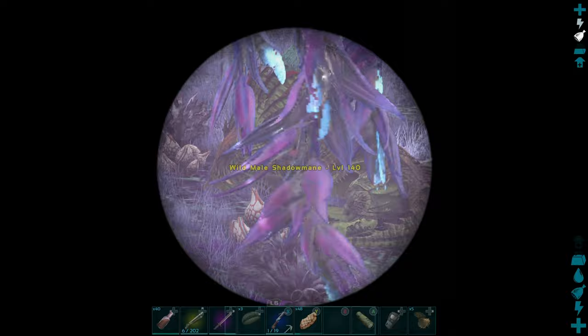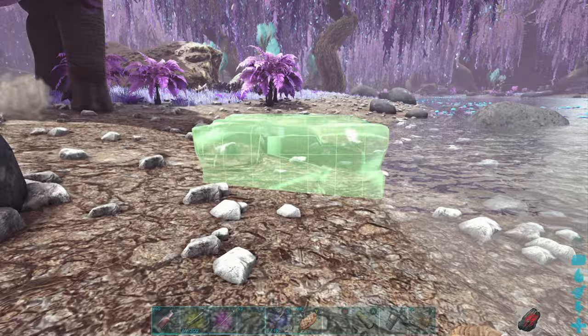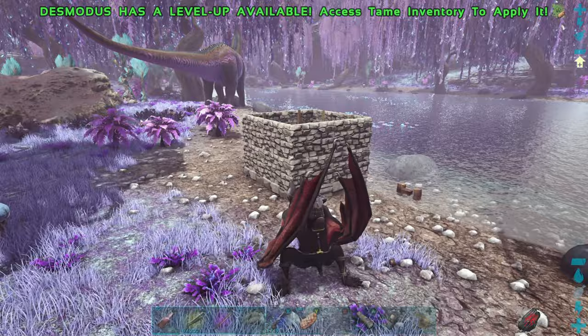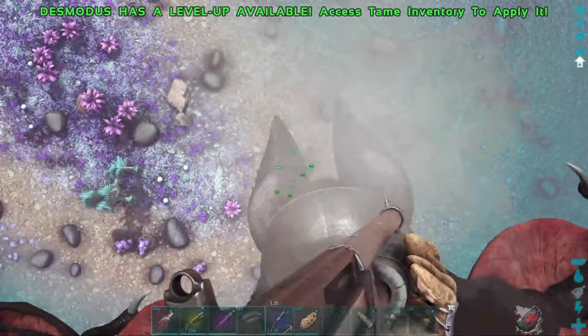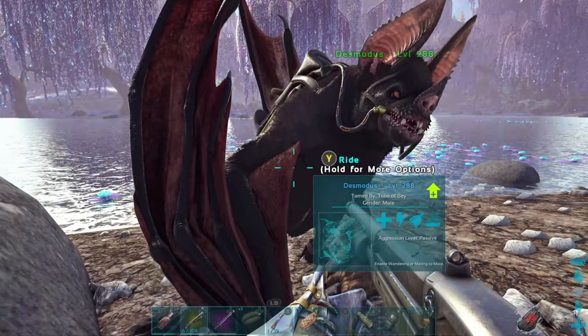Once you have located the shadow mane you want to tame, place down a trap nearby. All you need is four stone foundations, two by two, and 16 walls, two high on each side of the box. Once you have your trap down, kill off its mates so you only have the shadow mane you want to tame. We've got a level 140 here — we're going to tame this one. I'd recommend killing all wild creatures nearby just so it doesn't aggro on any of those. Set your Desmodus to high follow distance and you're ready to lure him in.